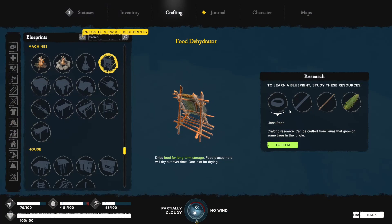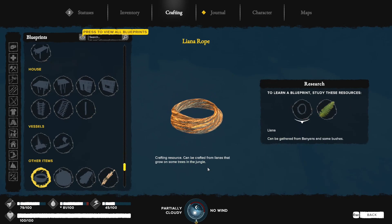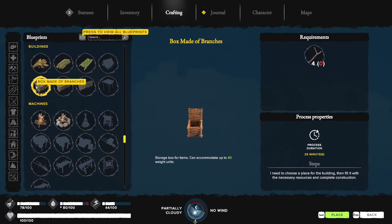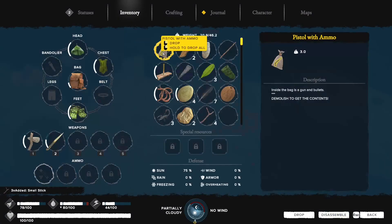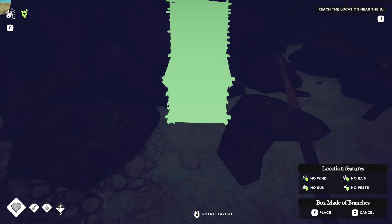Food dehydrator — we can use that to dry out fruits for better storage. Rain collector — something like this is actually very important to get. Lots of things depend on liana ropes, lots of things. I need to find lianas — that's the problem. I can make a large box right away — 40 kilos capacity. I'll do that. I'm not sure if important items disappear, so I can't run the risk. Hopefully animals don't destroy this.